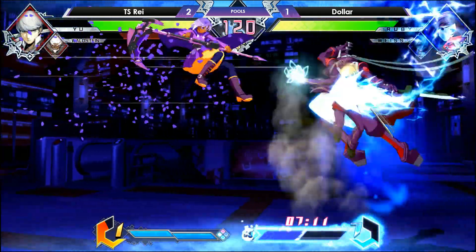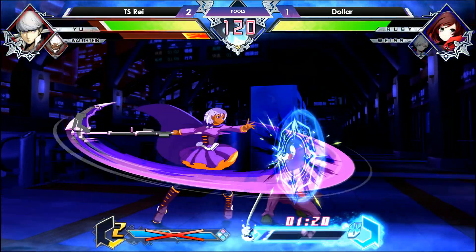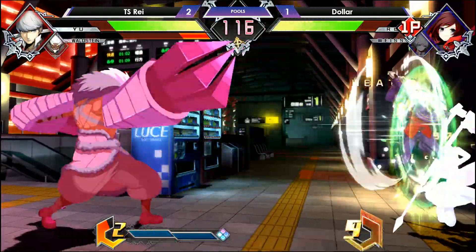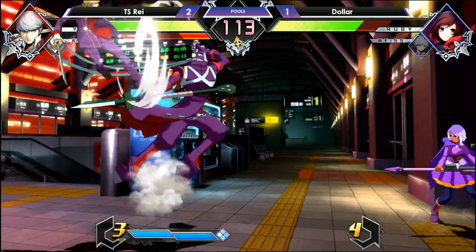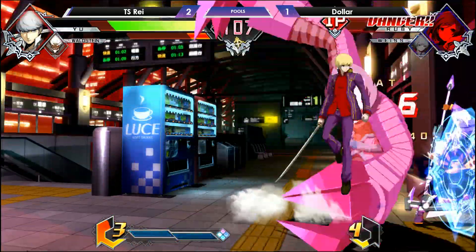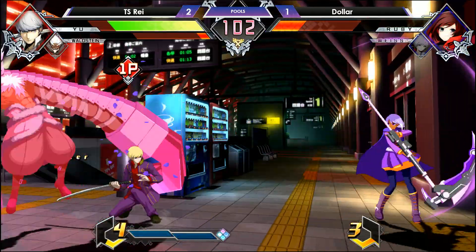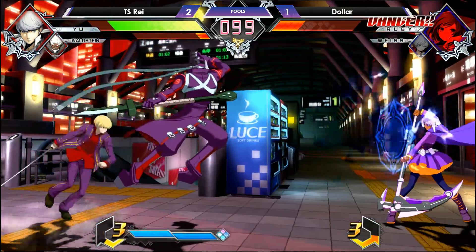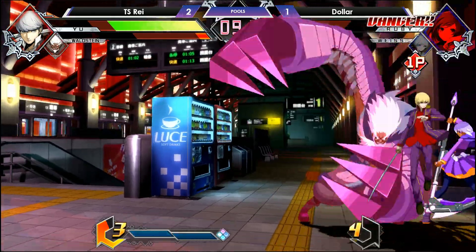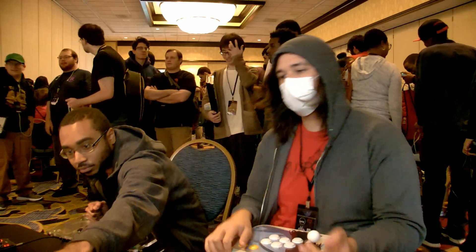Now with Resonance Blades active, Waldstein is healing his wounds, so he wants to take out Yu as quickly as possible, at least damage him and convince him to switch out. Resonance Blades is over. Misses the IAD — looks like IAD B. Just the triple overhead setup. Nice throw break. Dollar now taking his time, but you have to be careful about switching into best mode. He gets the DP and he takes it — 3-1 over Dollar.